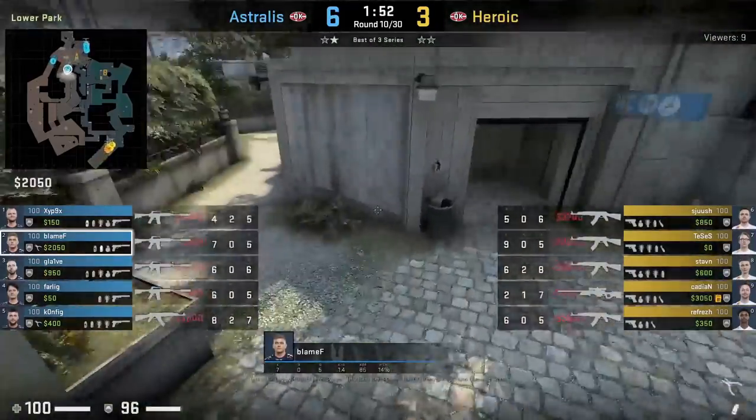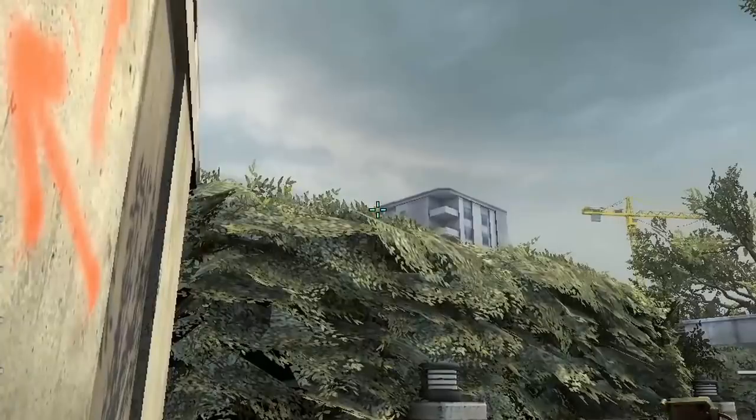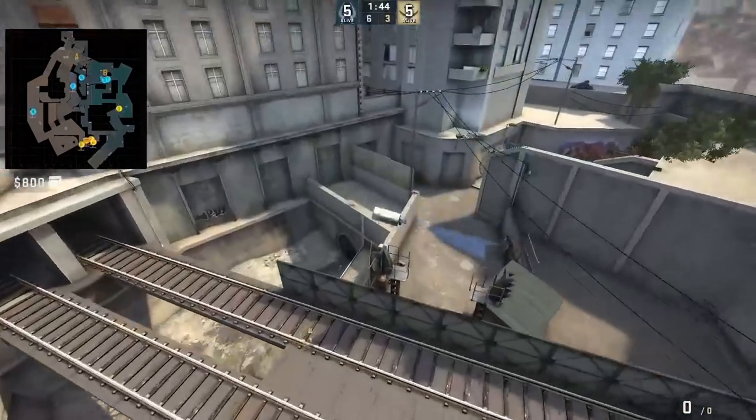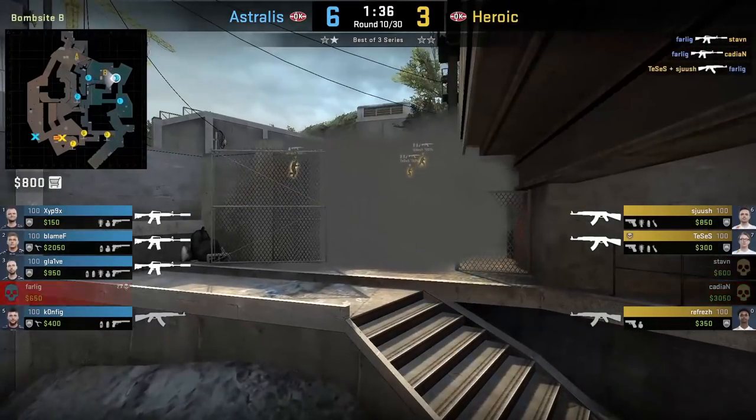Blameath at the start of the round from flowers smokes barrels at ally. He aims at the yellow leaf then jump throws. Astralis use this smoke to push monster and take control. Keep in mind that it does leave a gap near the fence.